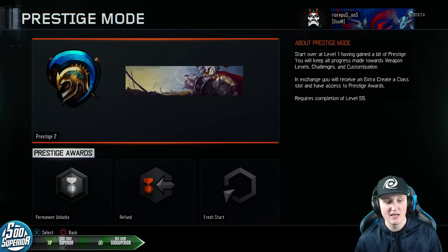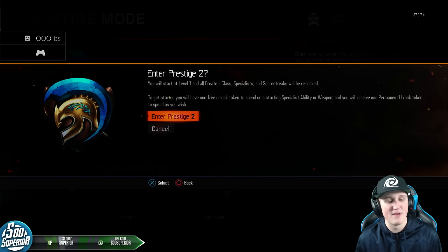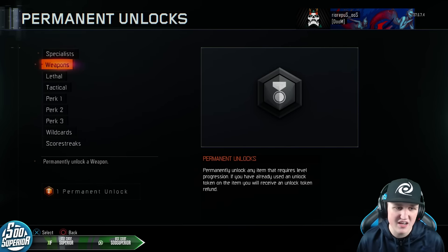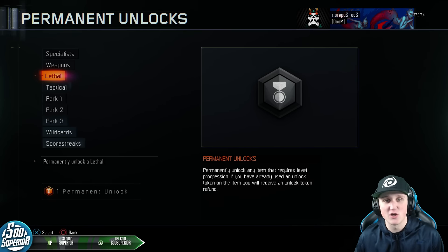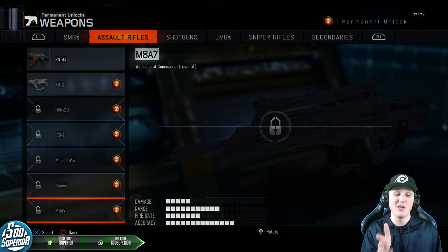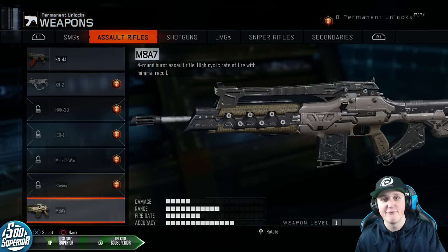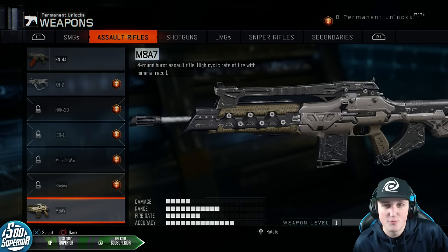So as far as entering prestige — I'm nervous, man. But that's beautiful. I love that Spartan helmet. We're gonna enter Prestige 2 — awesome, Prestige 2 baby! We got one permanent unlock. I'm not sure if I want to unlock Ghost; I think I'm gonna unlock the M8A7. It's double XP weekend, and Ghost really isn't that helpful on Nuketown. The main weapon I've seen people use on Nuketown is the M8A7, the last thing you unlock in this game. It also received a buff in the last patch, so if you haven't tried it yet, take a look — you might want to bring it through prestige.